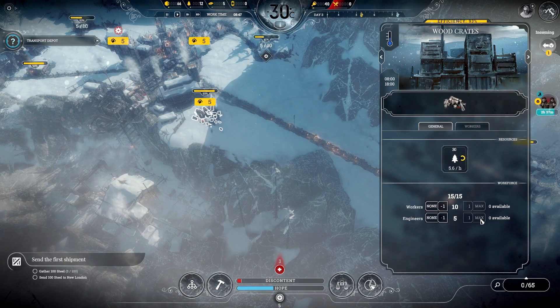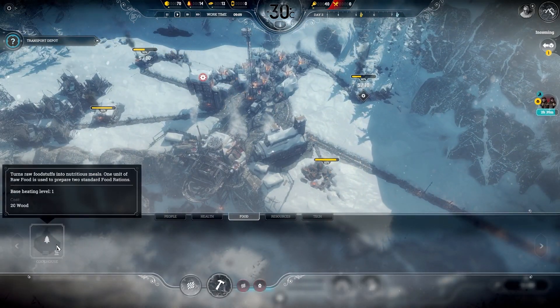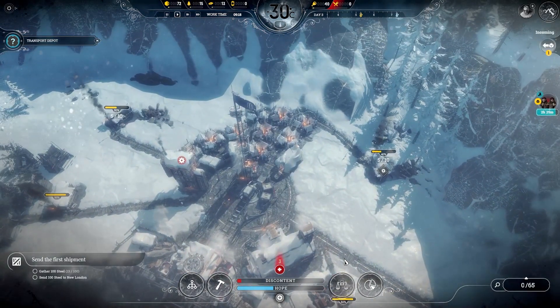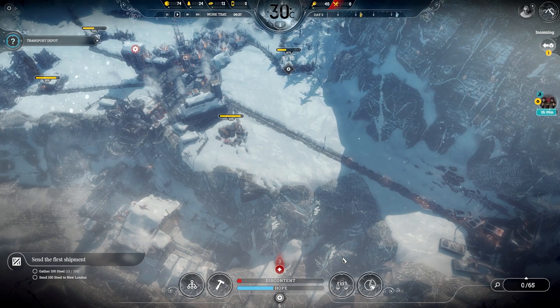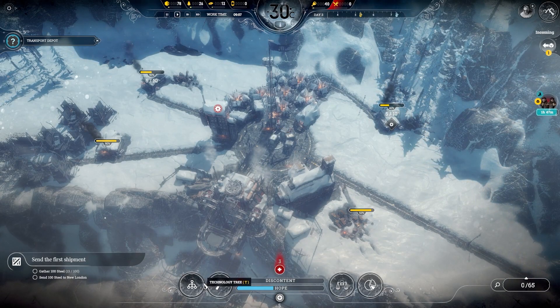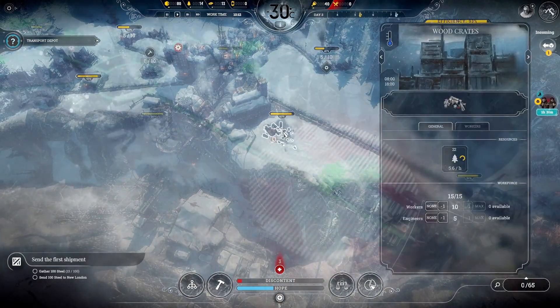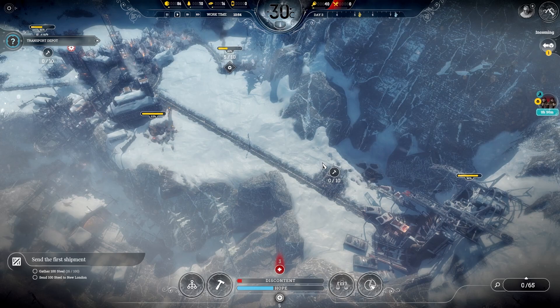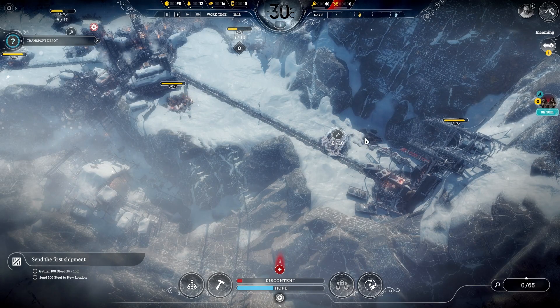That's finished — let's get some engineers in there, get them to work, and clear that spot. 20 wood, looks nice. Right, I need to stop saying 'marvellous' — I'm British but not ye olde fancy British. That's a good spot to put the kitchen. Got a resource depot there, but I'll only have it skeleton-staffed — just enough to keep a steady supply without using too many people.